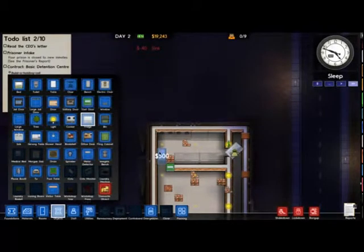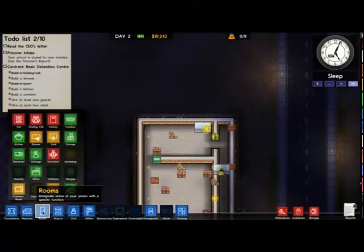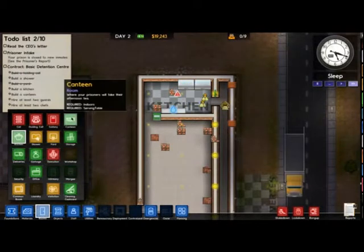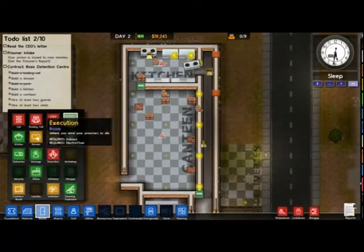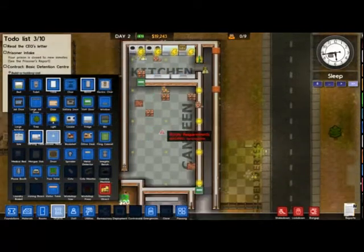That looks fine. Maybe try and squeeze another fridge in — no, there literally isn't space. We've got enough fridges — I'm pretty sure we don't, but it's fine. There comes a truck with nothing on it — maybe a garbage truck. So let's name that a canteen and that the kitchen, just getting that all kitted out.